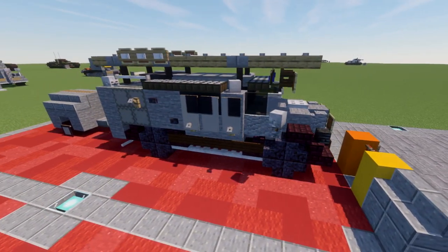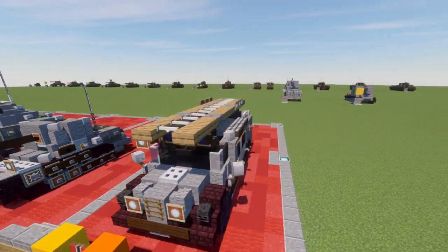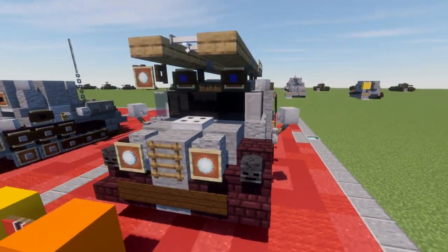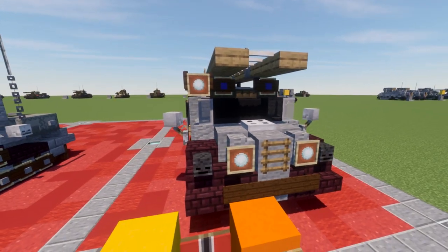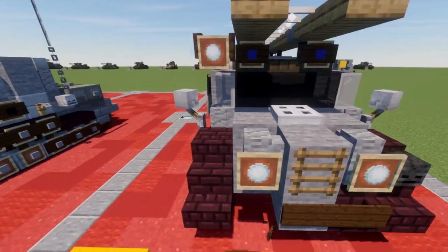Starting off, we have the main truck unit itself — a four-door unit with a ladder mounted on top, which seemed to be pretty standard with this vehicle. It has little blue emergency lights and a weird little spotlight right there.